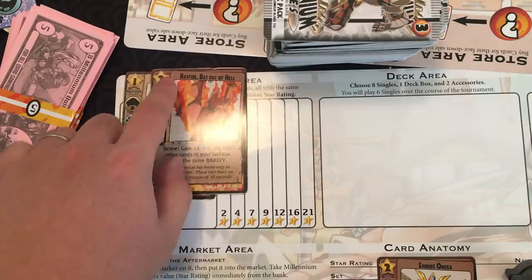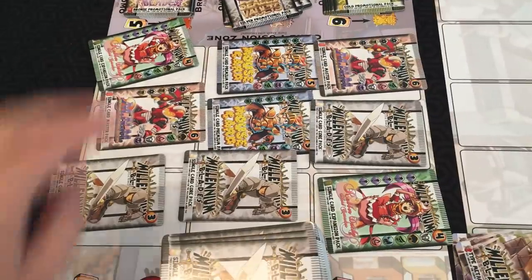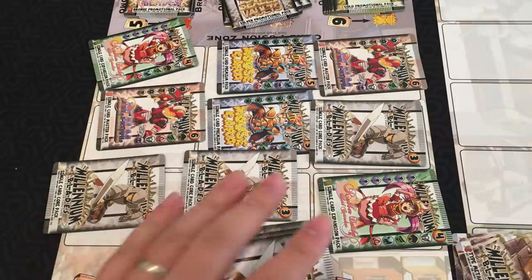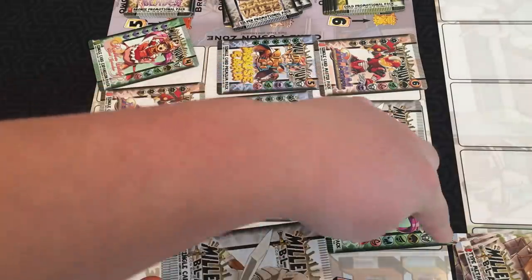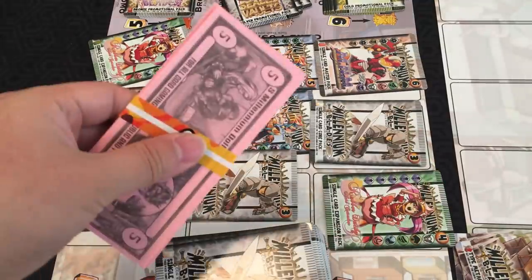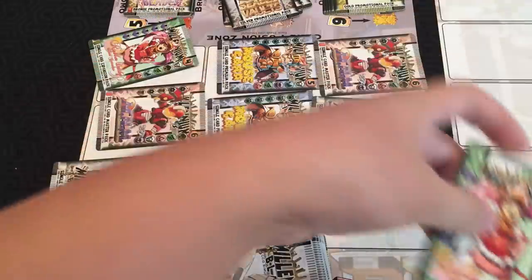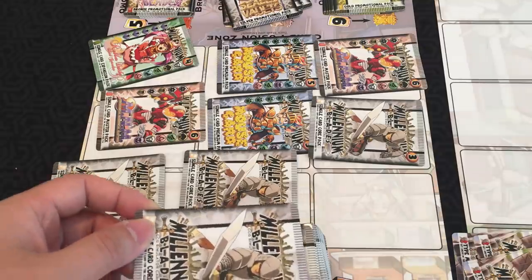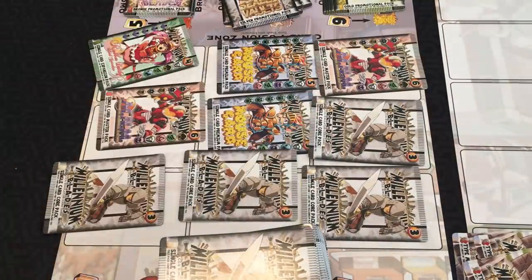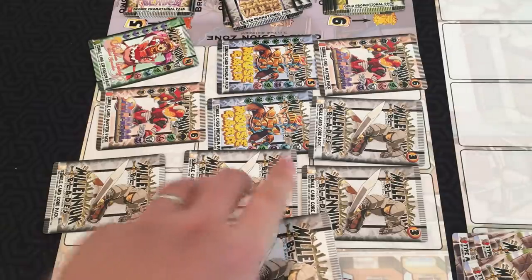A big part of the deck building phase is buying packs. These are blind packs, like you would find in a store. You pay Millennium Dollars equal to the buy cost on the top right. So if I wanted to buy this card, I would spend four Millennium Dollars, take that card from the store area, and place it in my binder. Whenever a card is purchased, replenish it by dealing a card from the top of the store face down in that slot. If the store ever runs out of cards, shuffle the store discard together to form a new deck.